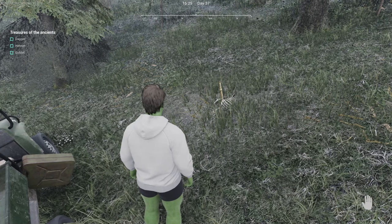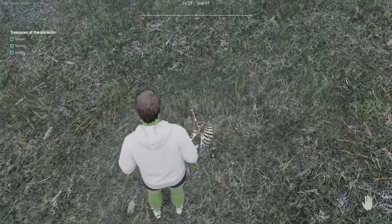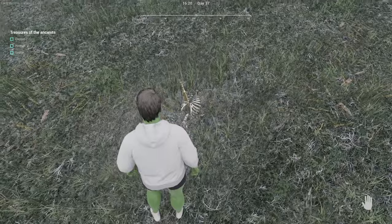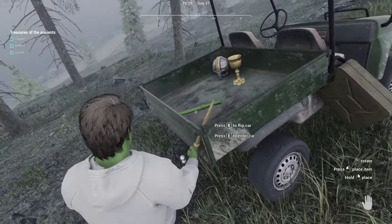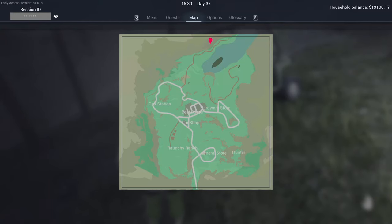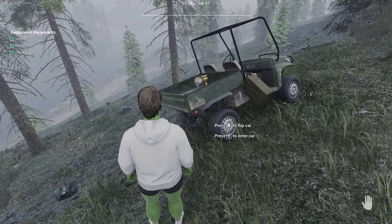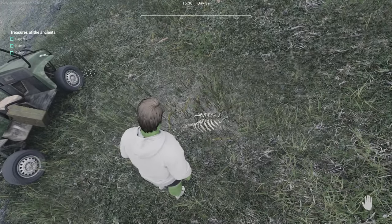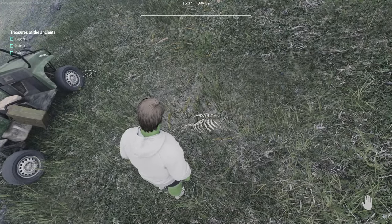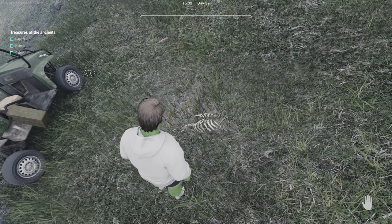Last but not least, by far the most frustrating one to find is the dagger, and it's in a little bone pile on the floor. We picked that up and placed it into the back of the UTV. On the map it's all the way up north, right here. It's definitely the hardest one to find because it's such a small bone pile. The other two are chests you can just loot — one's by rocks and one's in a massive site with one way in, one way out.